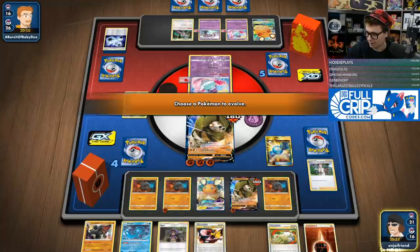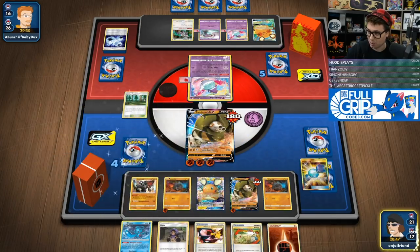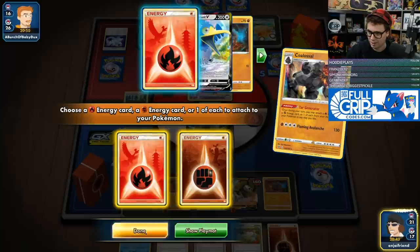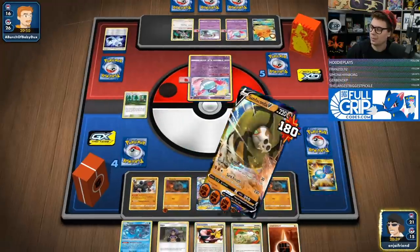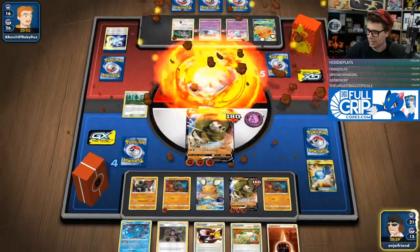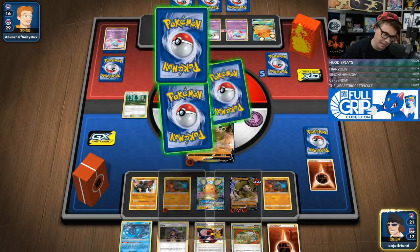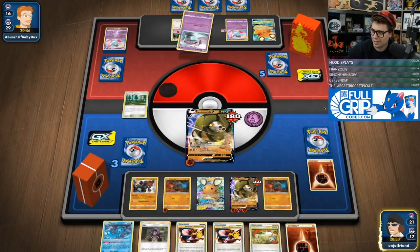I would have hit it — worth noting. So we're going to guarantee ourselves. I'm not even interested in attacking with Colossal because my opponent has missed so many knockouts that it just doesn't matter. We're going to go Sand Breath, take the knockout, then they finally knock out. At this point I'm far enough ahead that it doesn't matter because they were too slow to take knockouts on my Sandacondas.